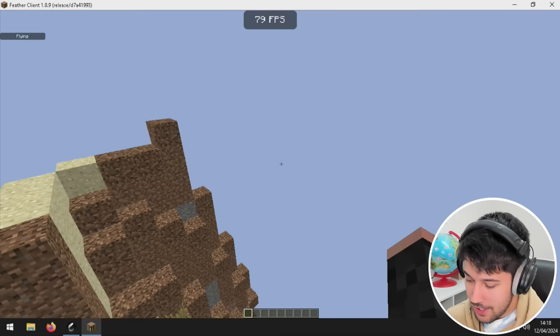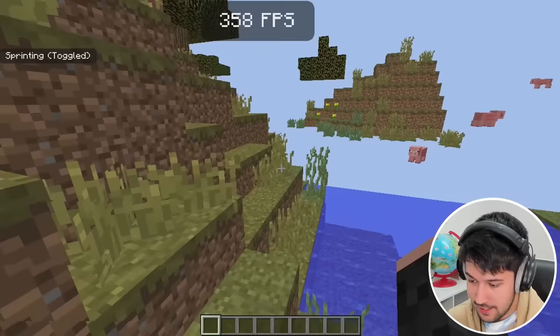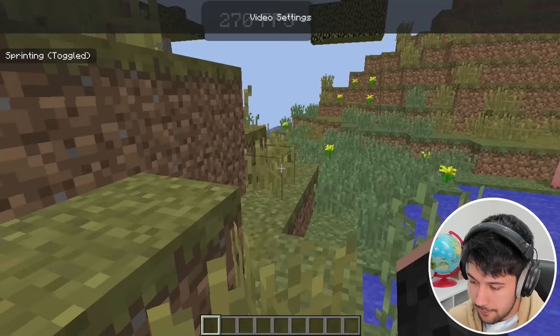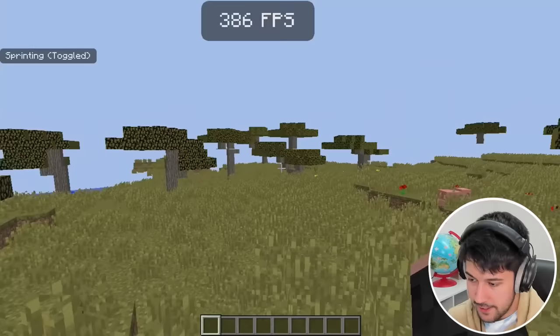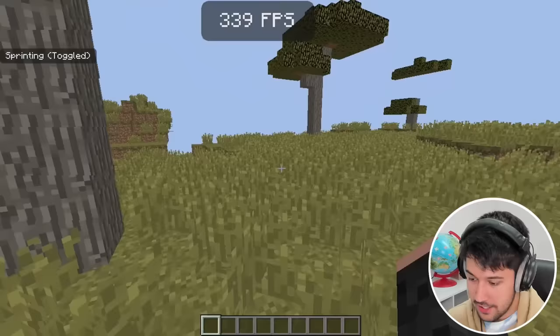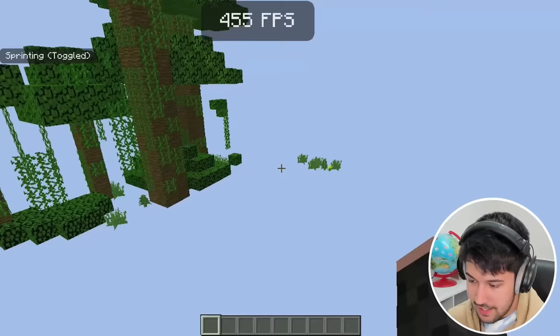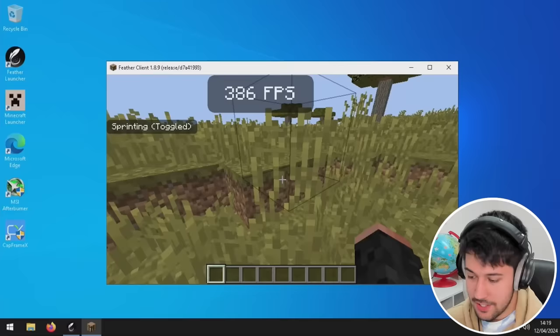We've got Feather Client 1.8.9 open. We loaded up a Minecraft world and we're getting an average of about 500 FPS in this single-player world. We've got Feather Client and Optifine running. Bumping the render distance up to about four short takes us to about 300 FPS. This is perfectly playable — the FPS is really good, we're not stuttering, and there are no lag spikes when loading in new chunks. I could definitely play like this. Our upgrades have made a massive difference. Playing in small window mode doesn't change the FPS much either, which is quite interesting.